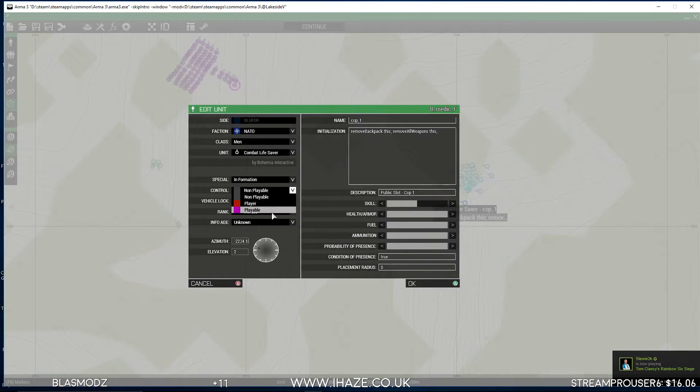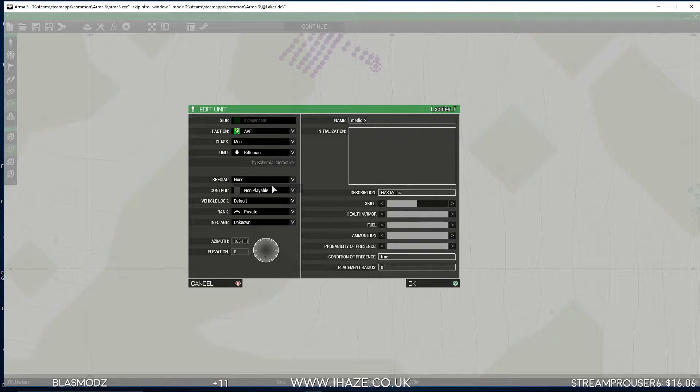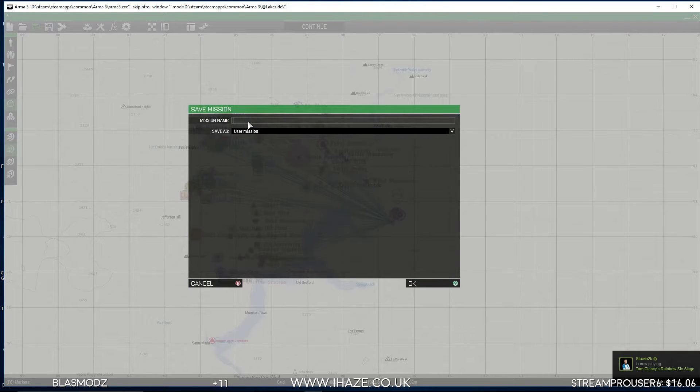I'll just do a couple for now. As I've said in quite a few videos, make sure they have got names and descriptions or you'll have problems with ATMs and stuff like that. Make one of these playable — lovely. Now save this: Save As 'rib', so that's rib.lakesidevalley.